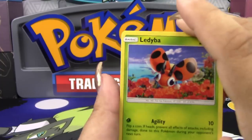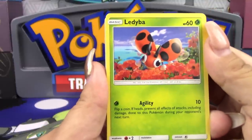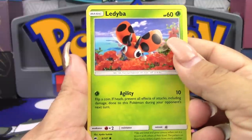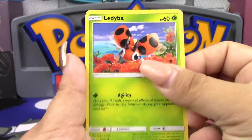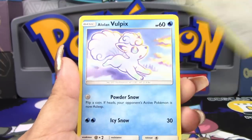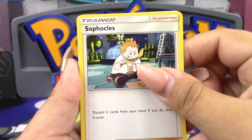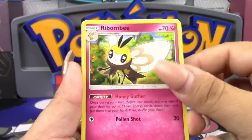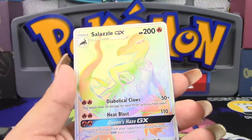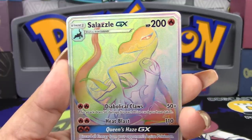Alright, let's see what we got. We have a Ledyba, an Alolan Grimer, a Riolu, a Meowth, an Alolan Vulpix, an Escape Rope, Sophocles, and a Ribombee. Then a Lycanroc — Lycanroc, by the way, is a Reverse Holo Rare, so that's one point. And a Secret Rare — Salazzle GX Rainbow Rare! Wow. You picked a good pack! That counts as five points, so that's six points total out of that pack.